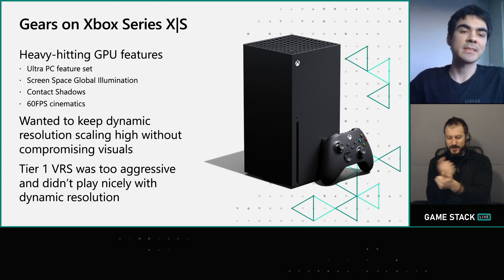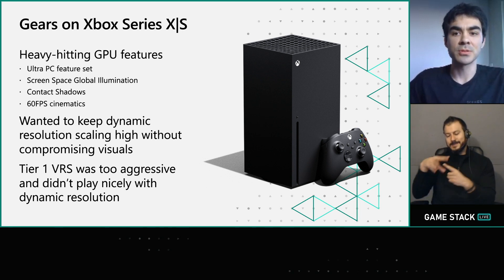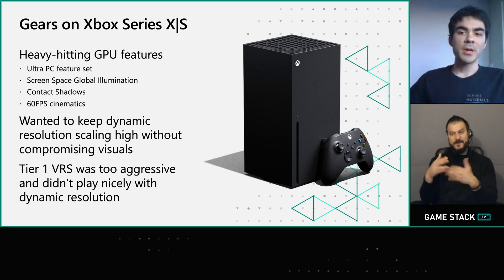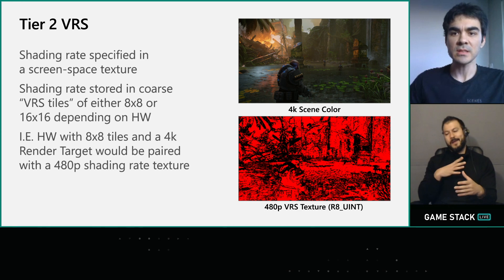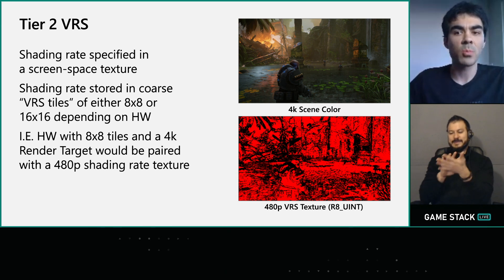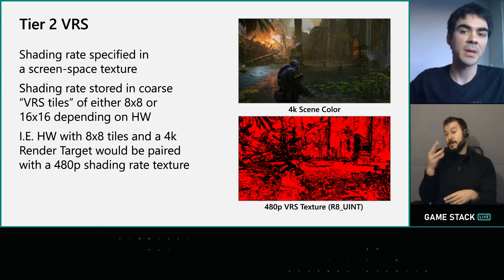Fast forward to the Xbox Series X and S. For Gears 5, we wanted a next-gen experience that could leverage the power of RDNA 2. We also added new visual features such as contact shadows and screen space global illumination, but all of these were really taxing on the GPU, even for the beefy Xbox Series X. We wanted to make sure dynamic resolution could stay high without compromising visuals. This is where Tier 2 Variable Rate Shading comes in — it allows you to decouple shading rate from geometry by specifying the shading rate in a screen-space texture. This texture isn't one-to-one with the final render target, but a coarser tile size of either 8x8 or 16x16 depending on the hardware.